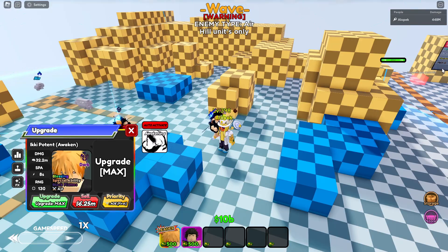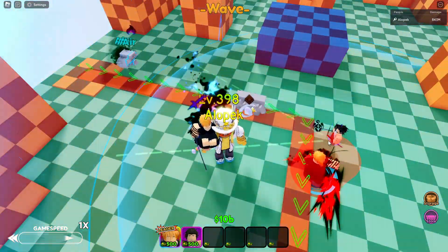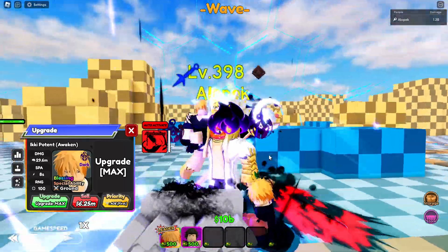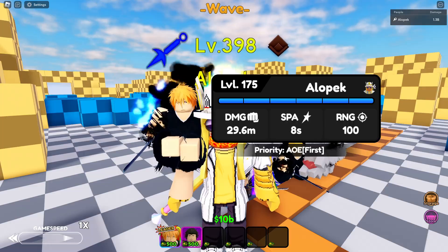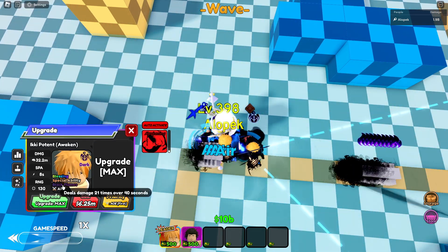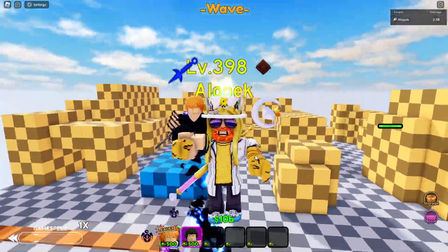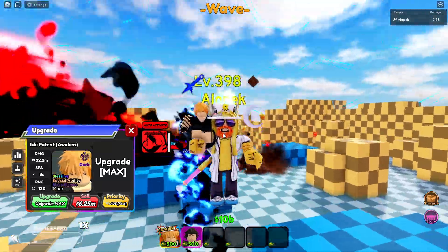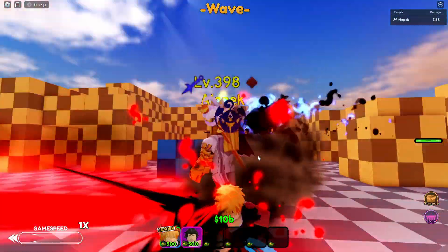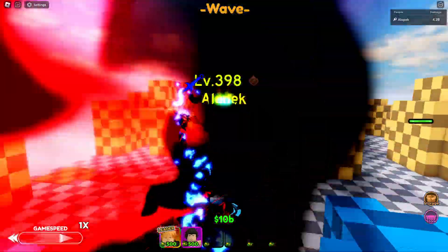If you do the math, that should be about 100 million damage with black flames. He can only hit air units, but look at him just melt the enemies — that's crazy. Compared to the other black flames unit that used to be the best, this is way better. So Ichigo goes meta for air-only modes and can basically wipe out any air unit. With 100 million base and a 20x black flames multiplier, he's doing 2.1 billion damage per hit — 2.1 billion! That is completely ridiculous. Ichigo just got the most insane buff in All-Star Tower Defense history. You might actually want to get Ichigo now — he's actually good.